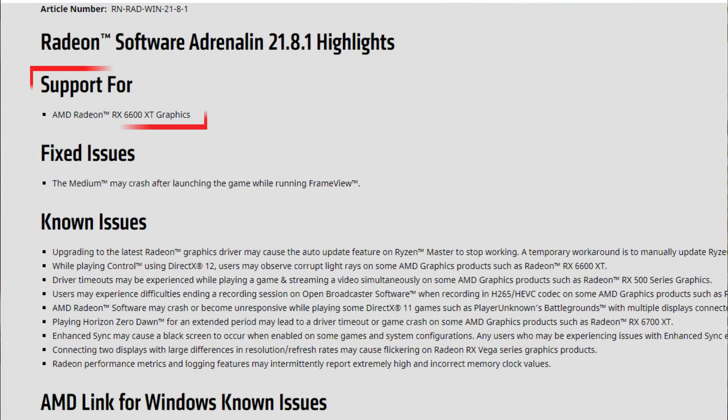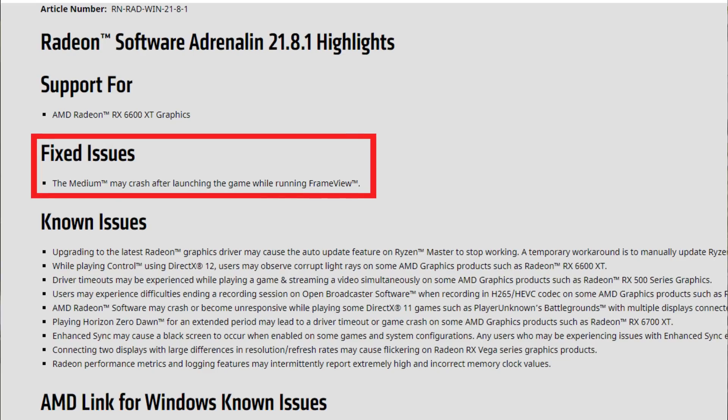Looking at the release notes for the 21.8.1 drivers: first, we have support for the RX 6600 XT graphics — this is actually the first driver that officially supports the RX 6600 XT. If you try to install drivers on these cards prior to 21.8.1, they won't work. As for fixed issues, we only have one: a bug where the Medium game may crash after launching while running Frame View, which is a very specific fix. Essentially, these drivers mainly bring support for the 6600 XT while fixing almost no other issues.